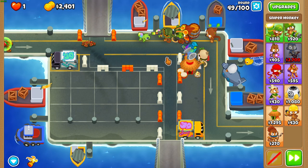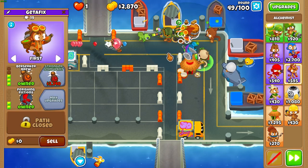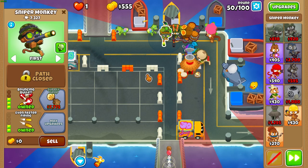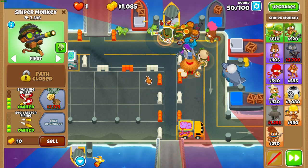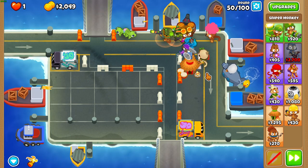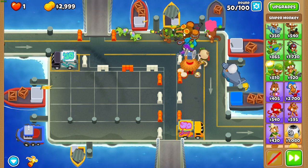Get Main MOAB before round 50, and then get Stronger Stim as well before round 50. Make sure that your left sniper is receiving the Stronger Stim buff — if it isn't, you're going to have to restart because you will lose to round 63 otherwise.